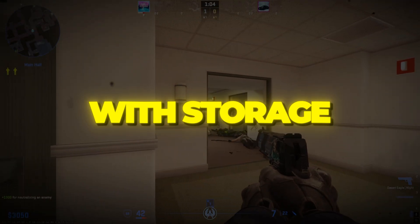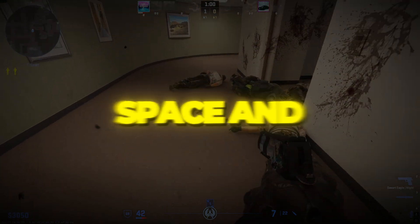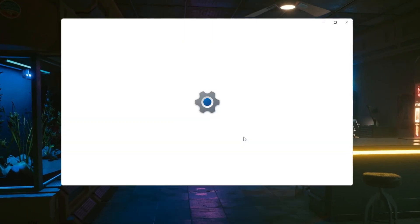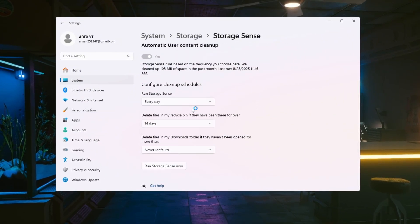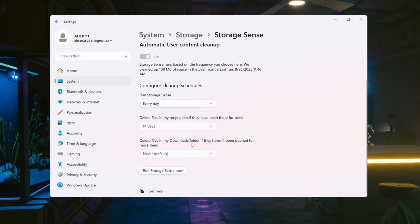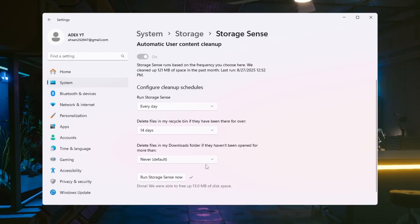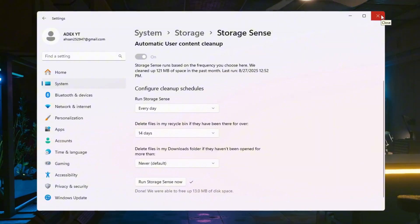Step 7: Clean up junk files with Storage Sense for CS2. Windows stores many unnecessary files that take up space and reduce performance — cleaning these helps CS2 run smoother. Open Windows Settings and search for Storage Sense. Turn Storage Sense on. Under Configure Cleanup Schedules, set Run Storage Sense to Every Day and Delete Recycle Bin files after 14 days. Finally, click Run Storage Sense Now. This deletes junk files, frees up disk space, and gives CS2 more system resources so your game runs cleaner and faster.